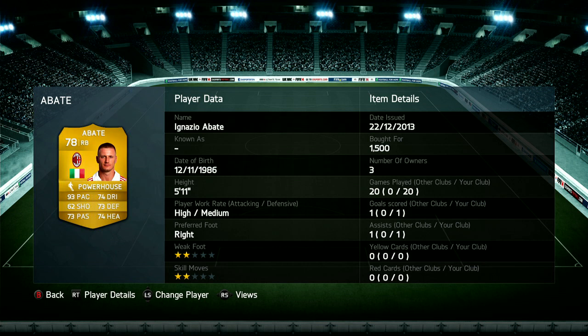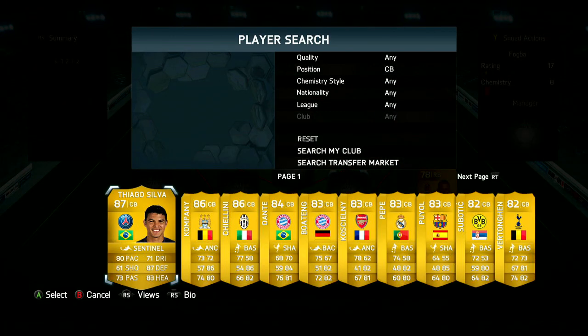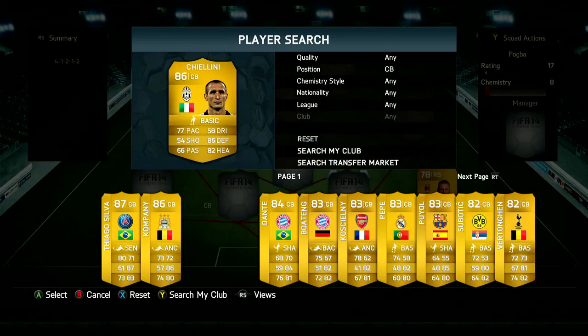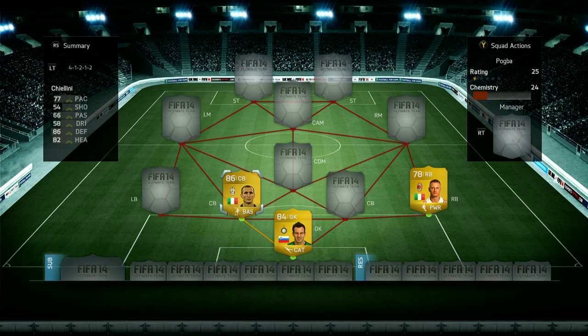Now before we get started, if you're looking for a place to get some coins, check the link in the description for fifashop.co.uk — a really awesome website. And if you use the code TOBY10, you do get a discount on every single one of your orders when you're at the checkout screen.